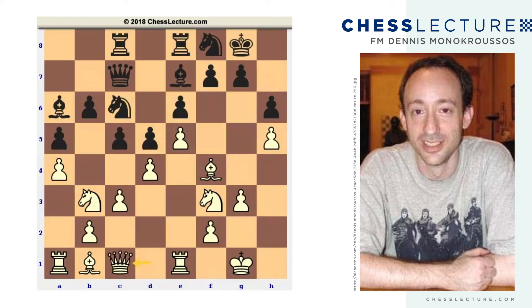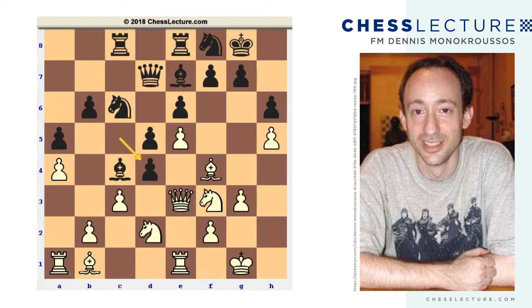White plays queen to c1. For engines there's no worry about being subtle or obvious. For humans, you see the queen on c1, there's no question about what white has in mind here. Black plays queen to d7, creating some possible mischief along the c-file. So white gets the queen out of the way of any of those tricks before they happen. Now black plays bishop to c4 — he's finally found a way to make some progress. So knight b to d2, and now at long last cxd4 happens. This should have happened 10 moves or so ago, but better late than never.